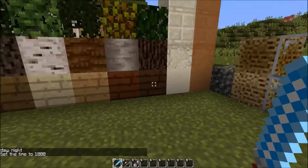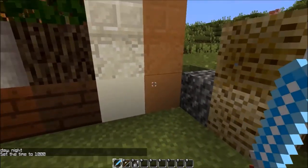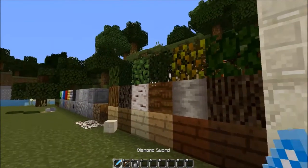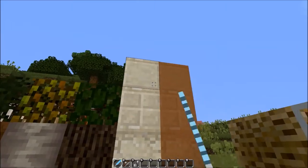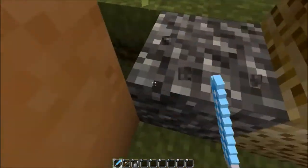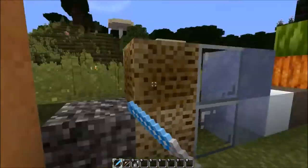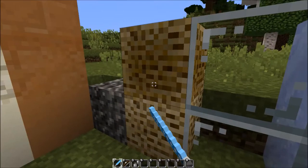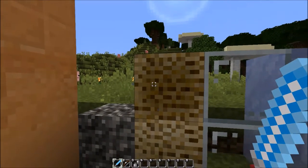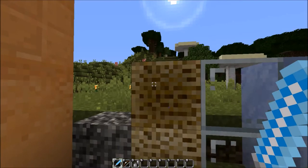They have the sand, the sandstone, the shield, smooth variants, and the red sandstone — nothing too spectacular there. Then we have the gravel and sponges. They all look really vibrant with a lot of detail pulled into them, which is pretty cool, though wet sponges don't look great in large groups.